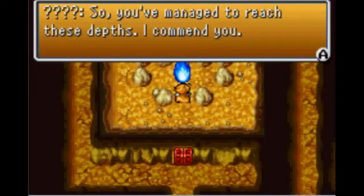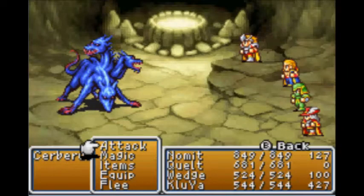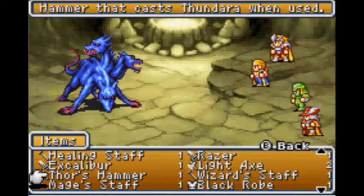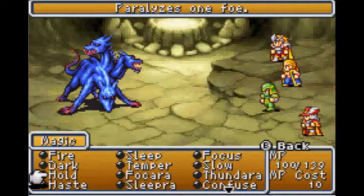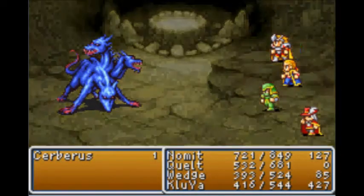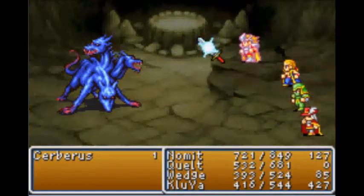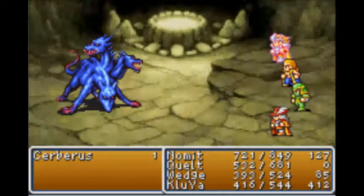Let's see what's here. 'So you've managed to reach these depths. I commend you. But your journey ends here, I'm afraid! Mwahaha!' The Cerberus! Let's go through our standard Giant's Gloves. You go use the White Robe, make it easier for us to dodge. You start hasting. Thunderbolt! Nothing actually hurts. Faster, Knight! Excalibur! Maximum power! Haste! Faster, Master!